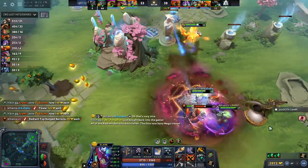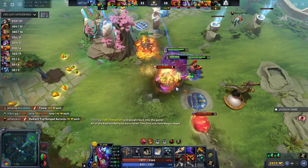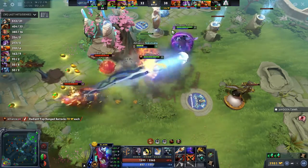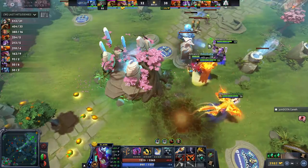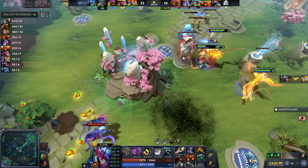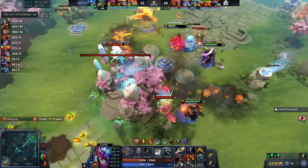They've caught the Lifestealer — siren to the stuns. He has a Satanic off, back to full HP. Supernova's gonna get focused down now, but his rage is about to end. Toby rolls back into the fountain. Infest up. But Alliance focusing buildings — Tier 4 is taken down. The Aegis goes to Nico Baby, of course.